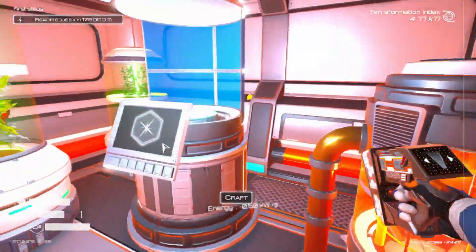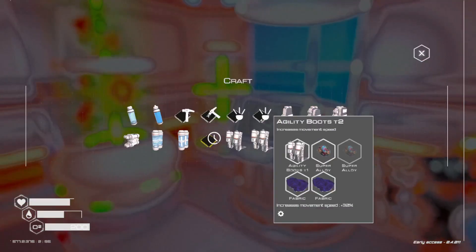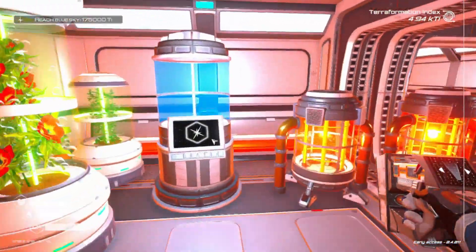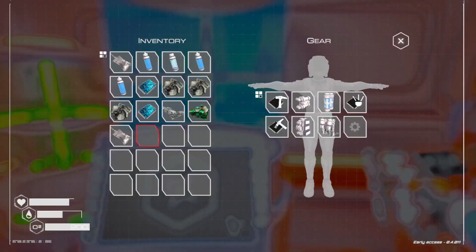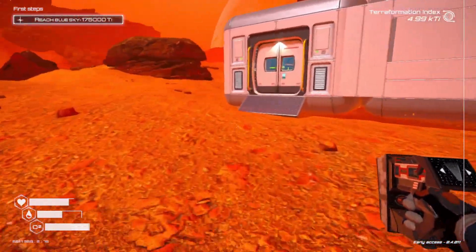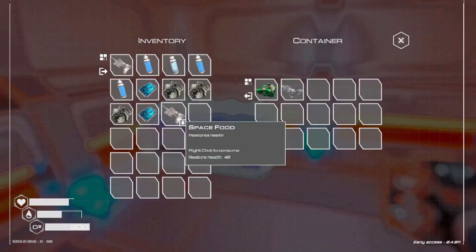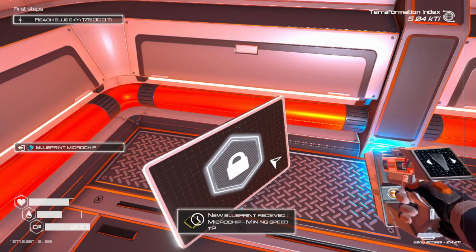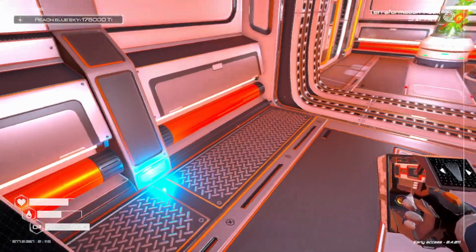Alright. Let's see what these do. Another mining chip. And a Pumpus chip. Okay, that I can work with.